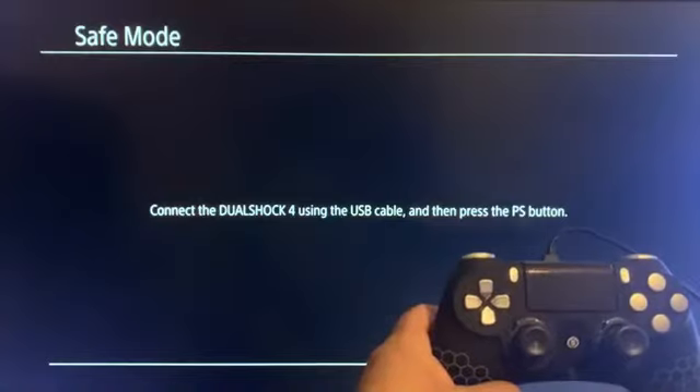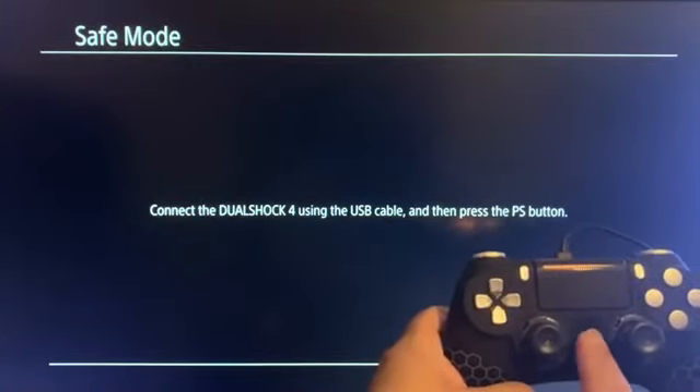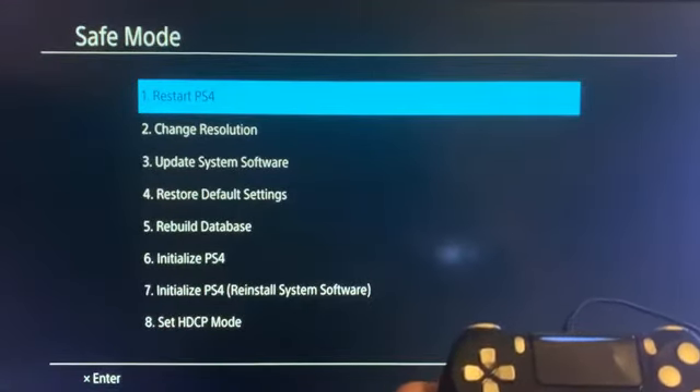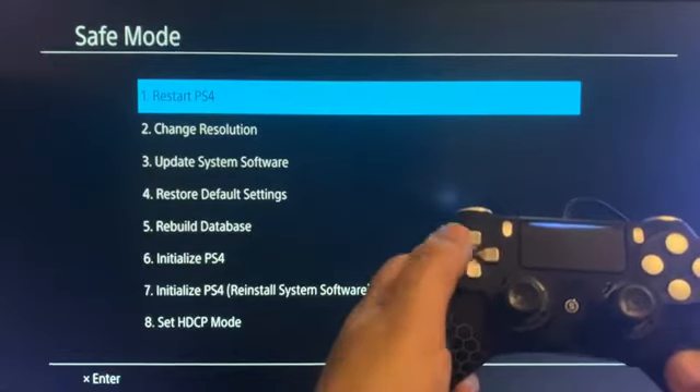Look in the description for that link. If you have the right cable, go ahead and press the PS button. You're going to see some options — the one we want is option number three, which is update system software. Don't use the analog stick here; use the D-pad.